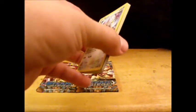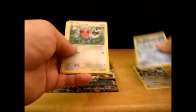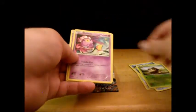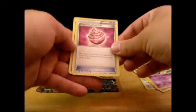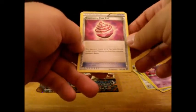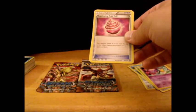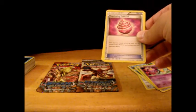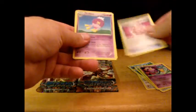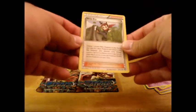Opening the next pack: I'm seeing a lot of repeats — Swampert, Dragonite, another common... Drifloon again. There's a Captivating Poké Puff: your opponent reveals his or her hand and puts any number of basic Pokémon found there onto your opponent's bench. I guess this is good for a deck — if a Pokémon has an attack that does damage to the bench, you can put a bunch of weak Pokémon on your opponent's bench and then knock them out.